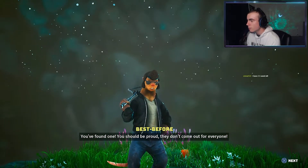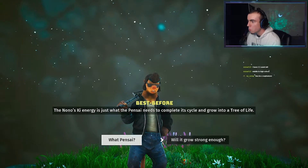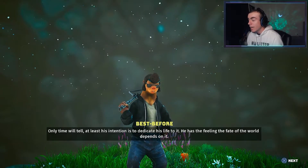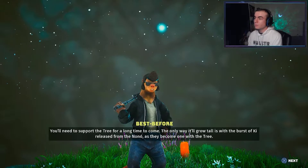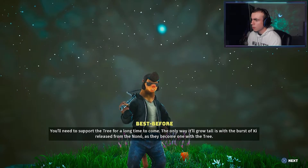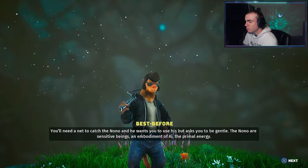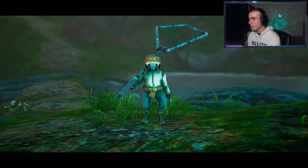You've found one — you should be proud, they don't come out for everyone. The Nono's ki energy is just what the pensai needs to complete its cycle and grow into a tree of life. I still don't know why Elvis is trying to grow a tree. You need to support the tree for a long time to come — the only way it'll grow tall is with the burst of ki released from the Nono as they become one with the tree. This is confusing as hell. You need a net to catch the Nono — be gentle, they're sensitive beings, an embodiment of ki. Hoop net received.